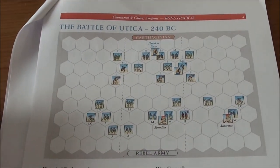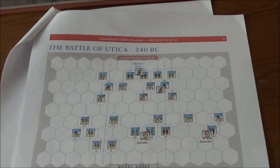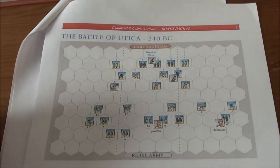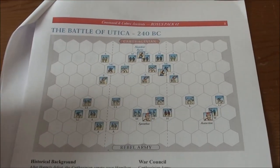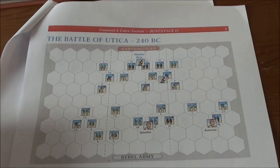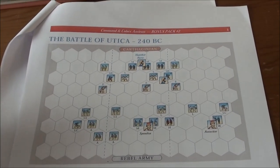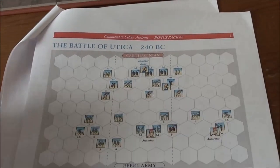Today we're gonna play the Battle of Utica — the proper Battle of Utica. If you remember the last scenario we played, we were at Utica, but that was Hano the Great's attempt to break the siege of Utica that the rebels were conducting. He was not that successful in the end, so he had to return to Carthage. The year after, 240 BC, Hamilcar Barca got the command of the Carthaginian army and was entrusted to break the siege and attack the rebel forces. The problem for him was that he didn't really have any better troops than Hano the Great — more or less hastily trained citizens.